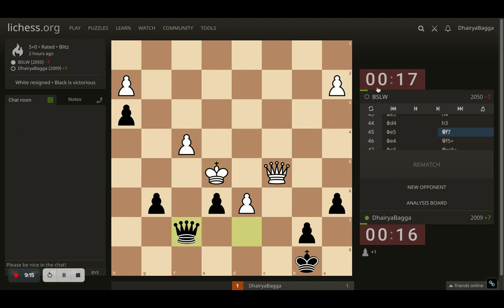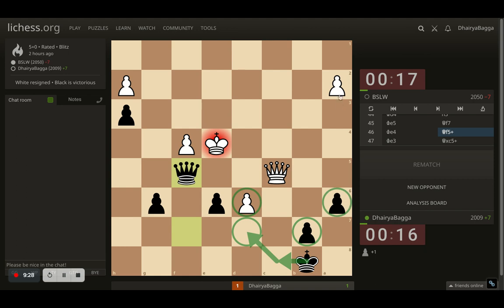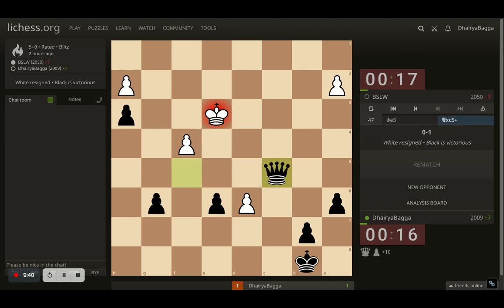Queen then king to e5 comes in; I try to position my queen on a better square. Opponent plays king to e4 — I'm more than happy to trade off queens now, and I can stop the pawn by moving my king out; I have pawn majority on the king side so I can definitely queen a pawn and win from there. But here my opponent blunders and moves the king thinking the queen is defended, which it was not. I take the queen and opponent resigns.